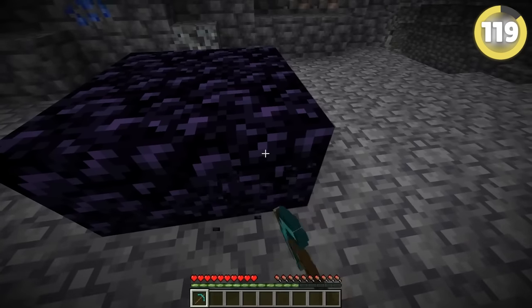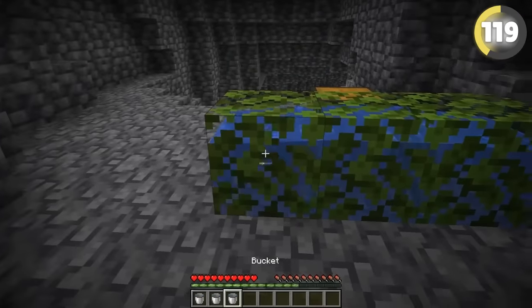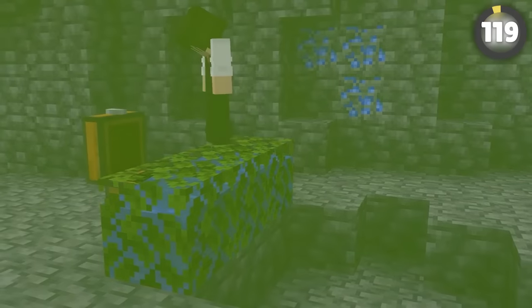Obsidian is one of the hardest blocks in Minecraft, but did you know it has the same explosion resistance as a leaf block? Simply waterlog the leaf block and then explode away — your precious chest of diamonds will be completely fine.